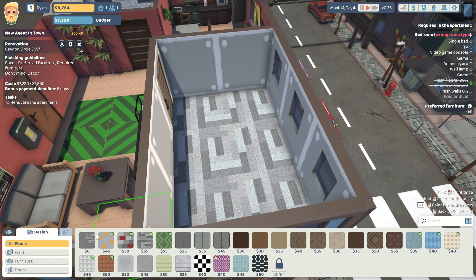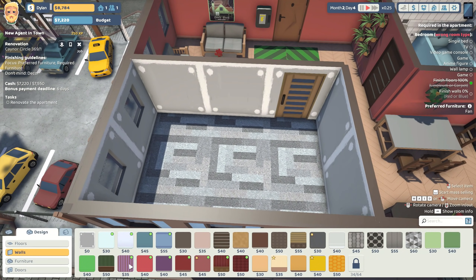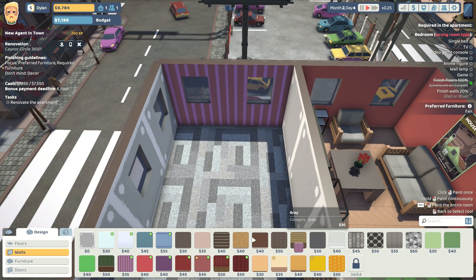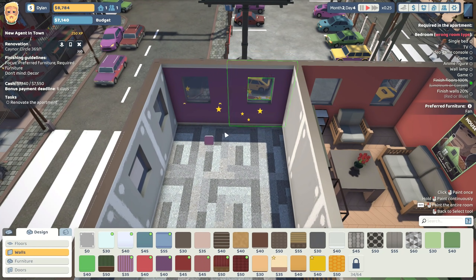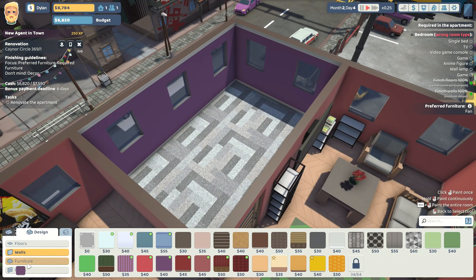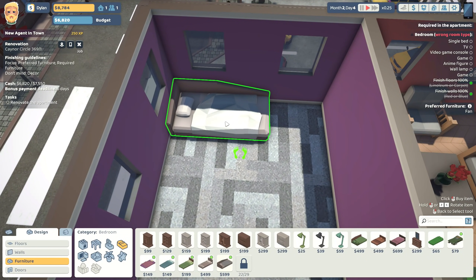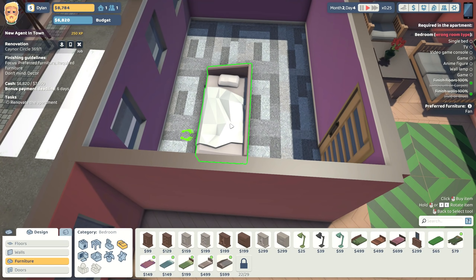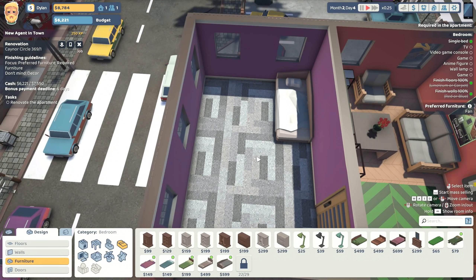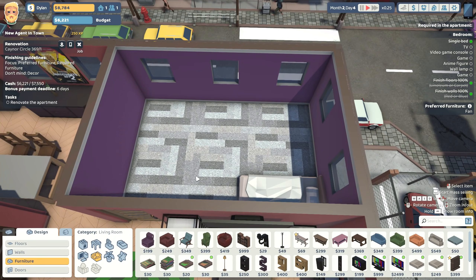For walls you want red or blue - how about both? Or just purple? Let's do stripey purple - oh my gosh. Okay, let's not do stripey purple, that's kind of hideous. We'll do regular purple - purple's fine. For a single bed let's see what we can do - this is a pretty cool looking bed, I like that a lot. It's kind of expensive but it's a pro gamer we're dealing with here. Let's put it in the corner.